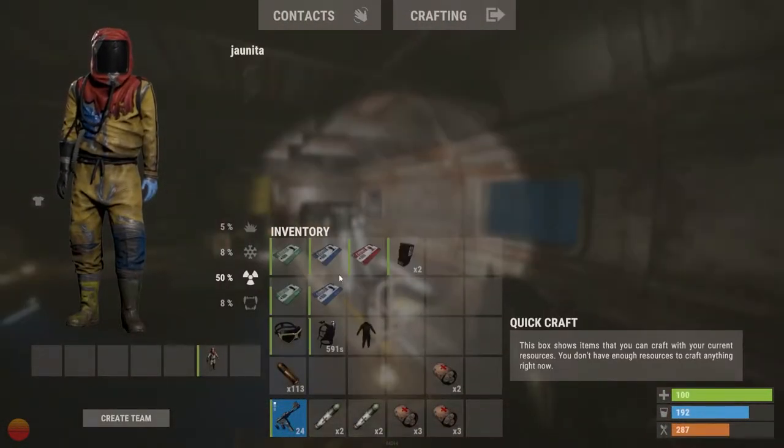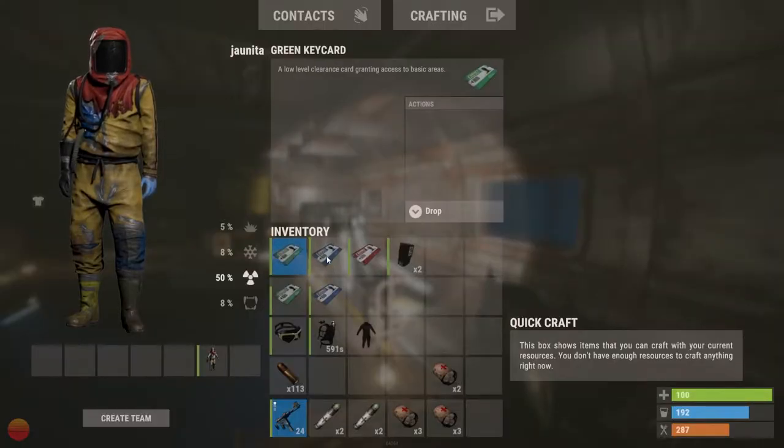To make the most of your trip, it's recommended to take a couple green and blue keycards, along with a red keycard and two or three fuses.